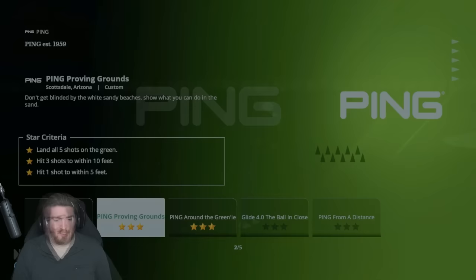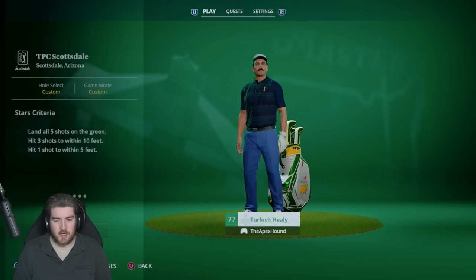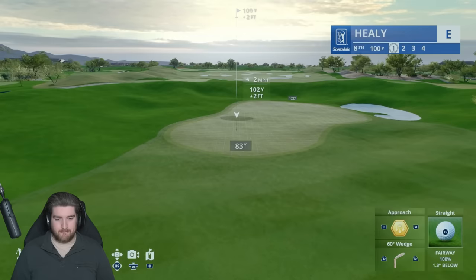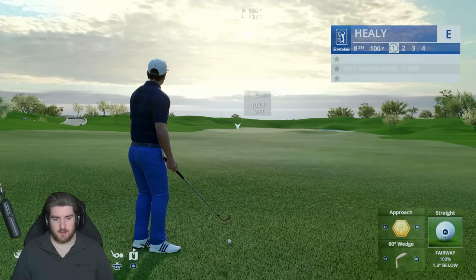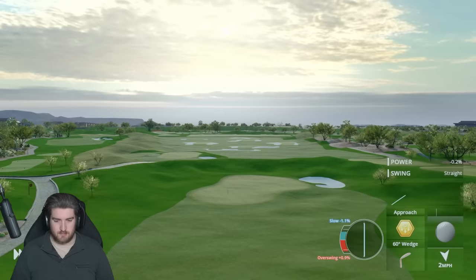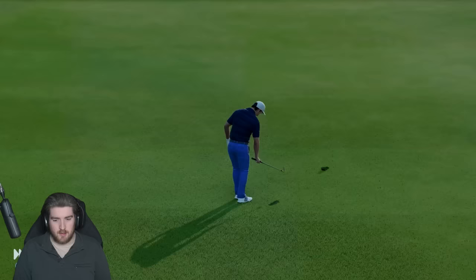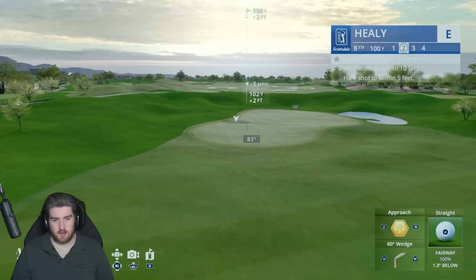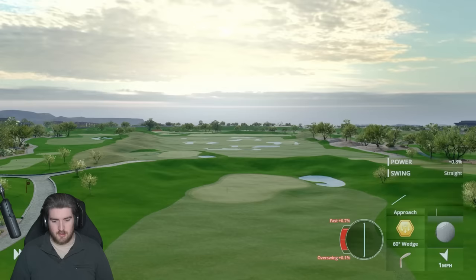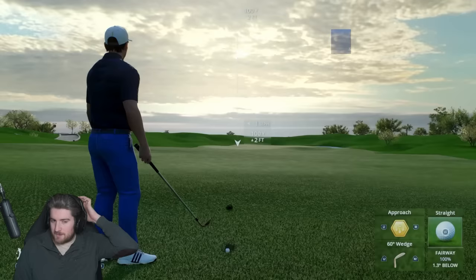Next challenge — hitting from distance. Hit one shot within five foot, three shots within ten foot, and land all five on the green from 100 yards. Let's try this on the first attempt. 102 yards — just the perfect club. I'll put a low ball flight on this to stop it spinning too much. What a shot — a foot away! Absolutely beautiful golf shot.